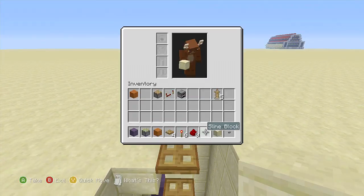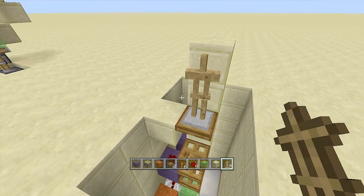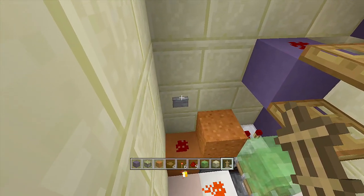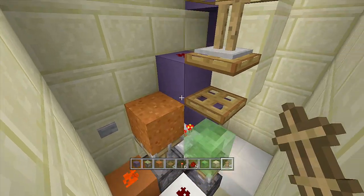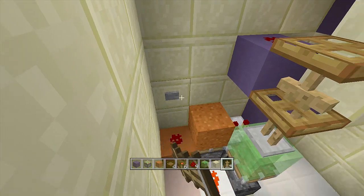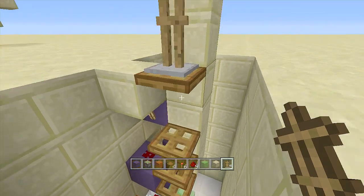Everything is working fine, so grab your armor stands and place the first one here. Click the button and it goes down to the next one. Click again — down to the third one. Click the button again — down to the fourth one. And last but not least it should go down onto that slime block, and when you click the button it should launch all the way back to the top before it closes.